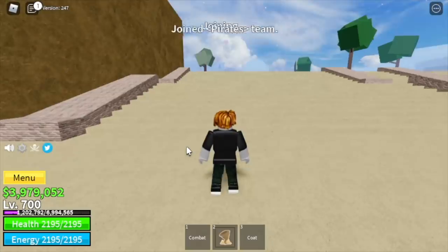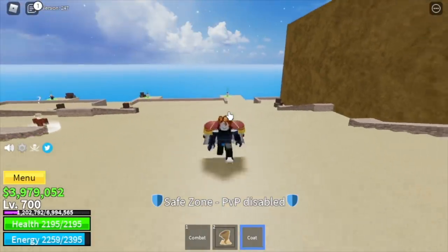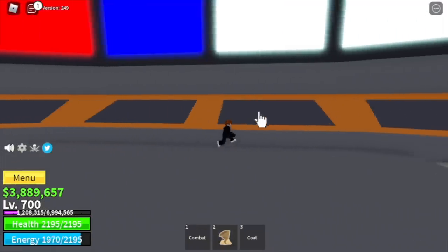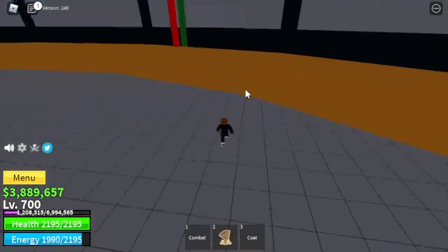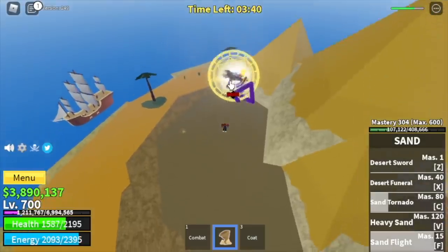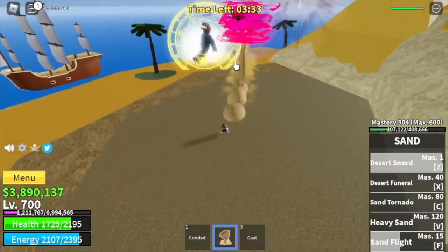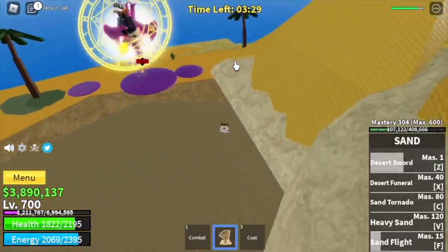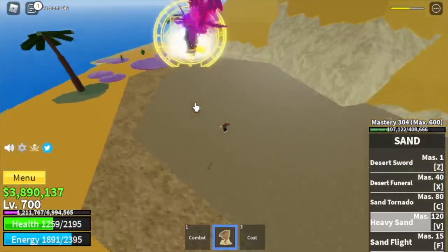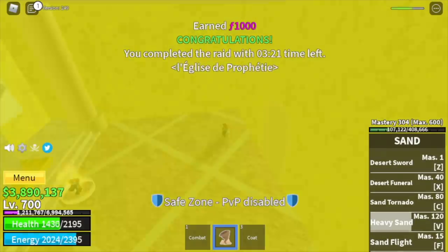There you go! We're not done yet — we're gonna awaken all the skills of the sand fruit. I asked help from my brothers. So here we are in the second sea. We're going straight to the hot and cold lab. We will be needing help, so let's fast forward. This is the raid — we're fighting the boss. Shout out to my brothers Pyo and Yed, using awakened Buddha and Venom.